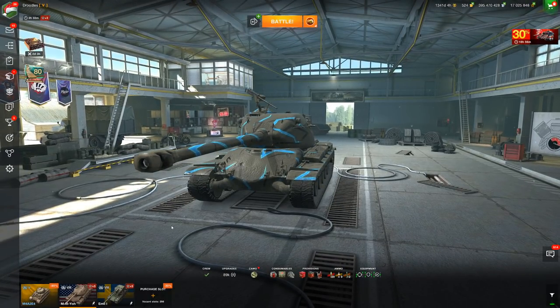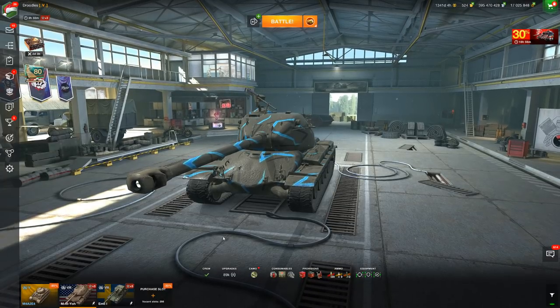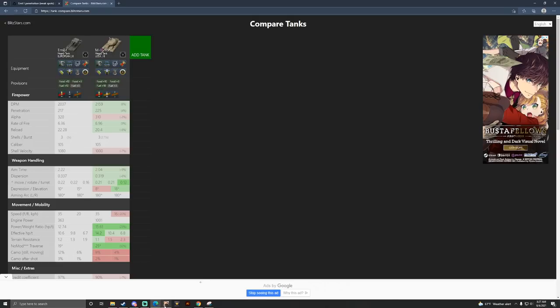Now the M3O is what we're going to be talking about in today's video. This is the latest Tier 8 in the game as a tech tree. It's an autoloading Tier 8 with 8 degrees of gun depression — not 10, but very solid at 8 degrees. It's got a very, very strong gun. Statistically, compared to the Emil 1, the gun is better in every single aspect.